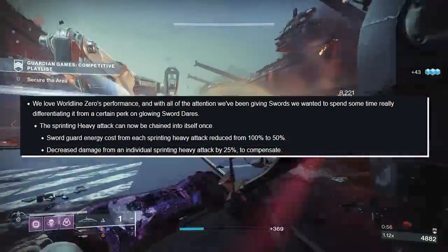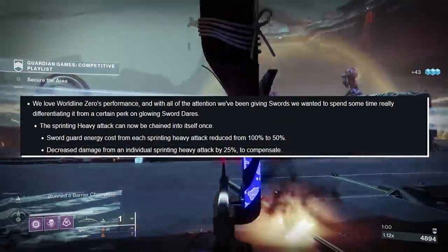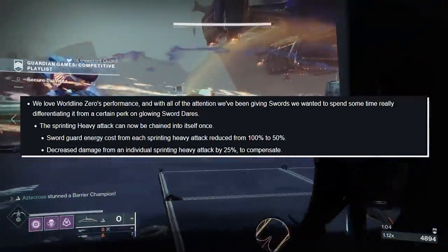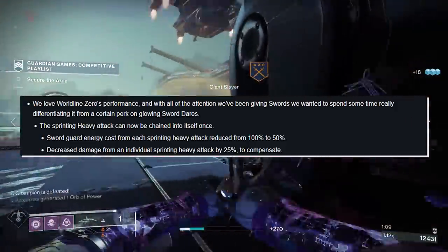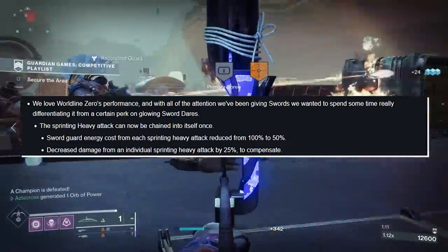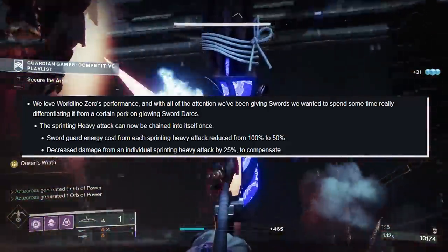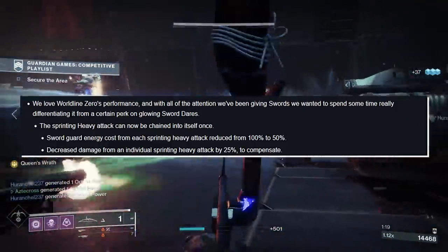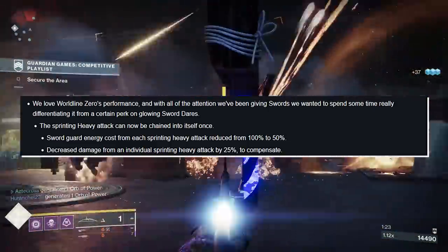Revision Zero: we love its performance, and with all the attention being given to swords, we wanted to differentiate it from certain perks on other sword archetypes. The sprinting heavy attack can now be chained into itself once. Also, the sword guard energy cost from each sprinting heavy attack is reduced from 100% to 50%, and the damage from an individual sprinting attack is increased by 25% to compensate. Speedrunners, let me know how you feel about this.